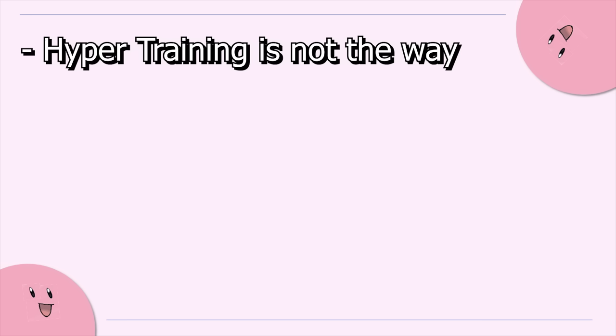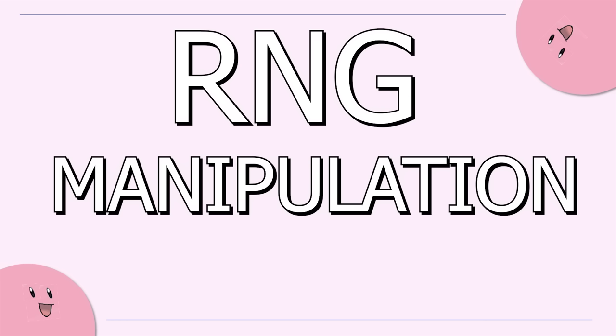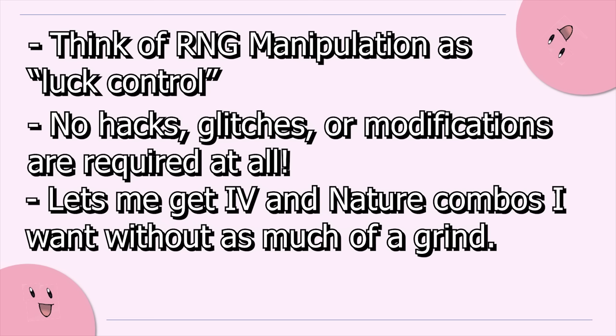So I have proven that Hyper Training isn't the solution everyone thinks it might be, and I'm not in the mood to soft reset Groudon for 5 days. So as usual in these videos, I'll be using RNG manipulation. This allows me to control the luck the computer is producing in Ultra Sun and Ultra Moon without any hacks or modifications to my 3DS, letting me get any Pokémon with the IVs and nature I want.